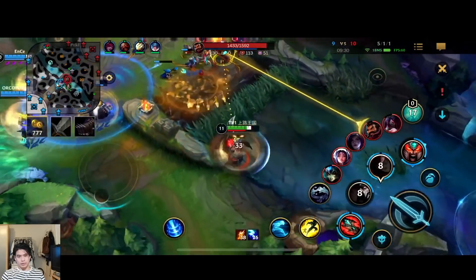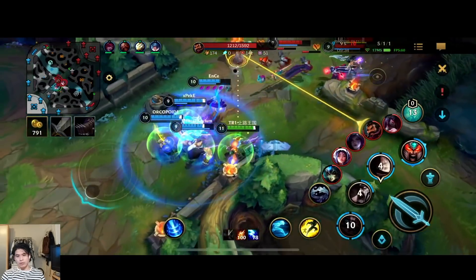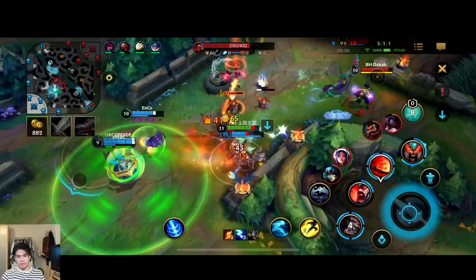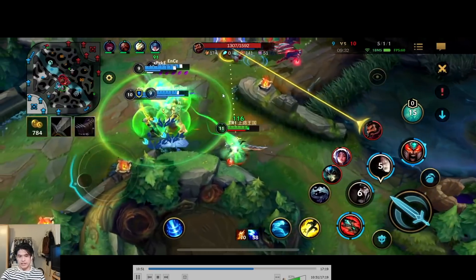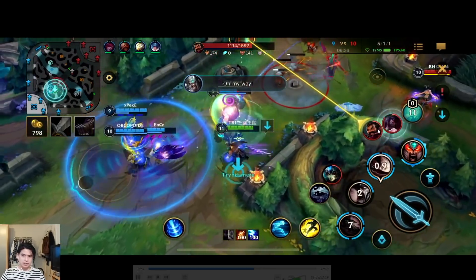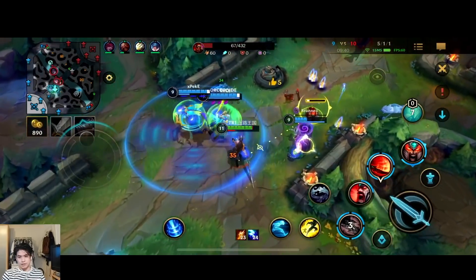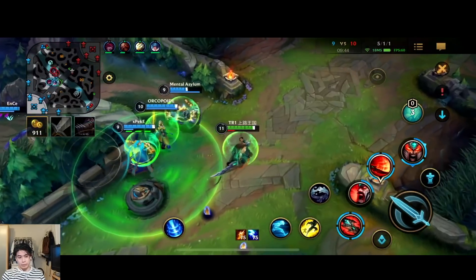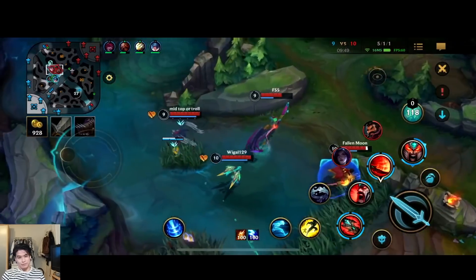That Graves does tons of damage. I don't know why Gragas doesn't use his ultimate to pull them in — he could have used it already. Look here, they're chasing — if you use ultimate, those two are going to get pulled to us. He does have the smurf symbol, by the way.